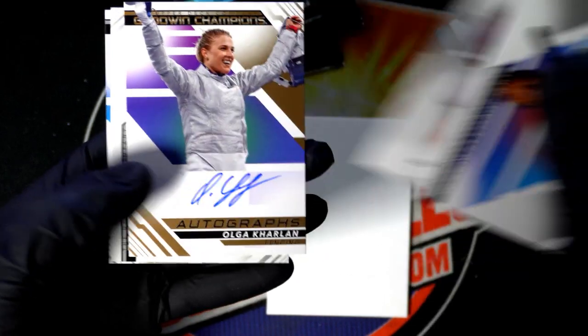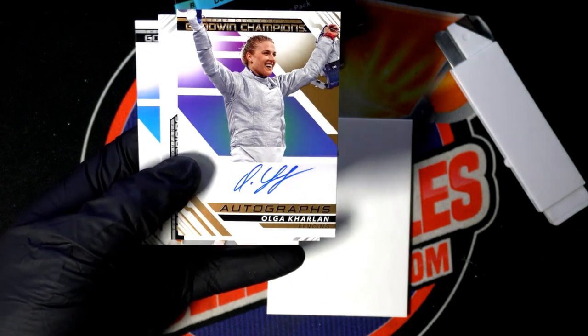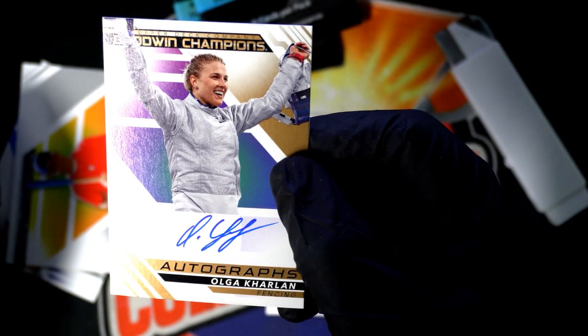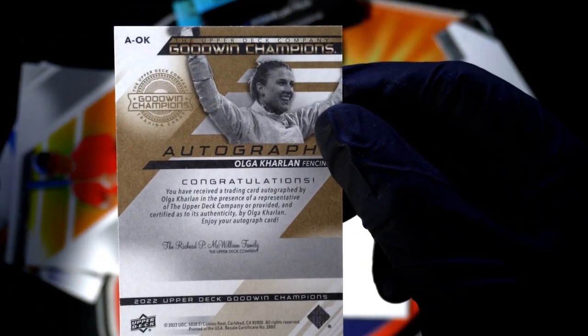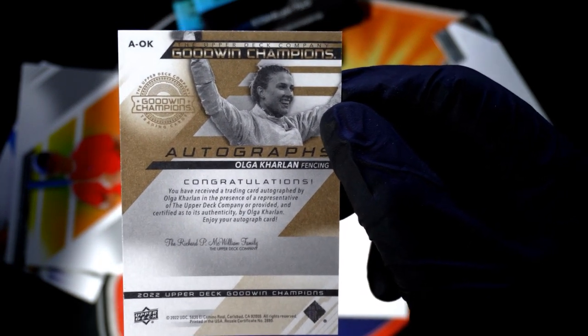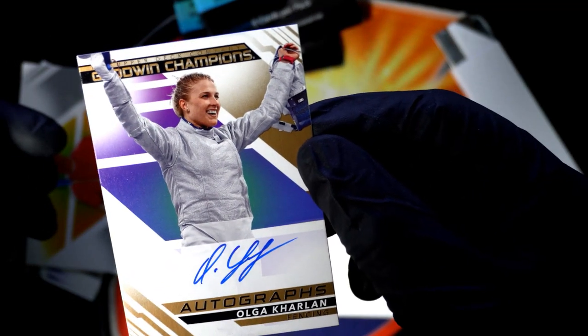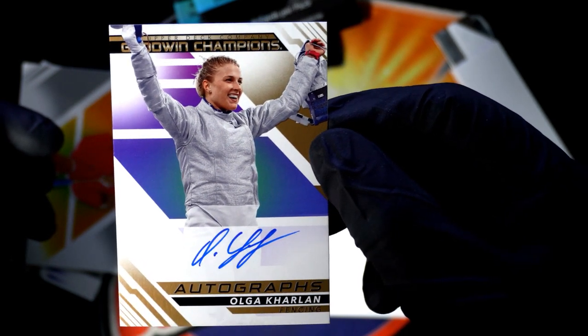The first one was a portrait. Oh look at this — Olga Harlan. What is she? Is she like a medalist winner? Looks like she's holding something — are these belts? Who is this person? Fencing champion — okay, good one. Champions autograph, congratulations, you got the fencer. I guess she's holding her face mask, and her other hand is probably a sword — or a lance, probably, is what you would call it. I don't know, but that's a cool autograph to have.